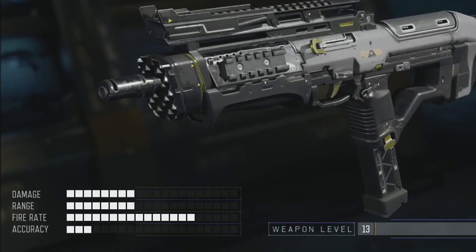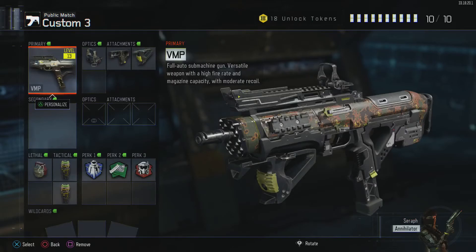Every gun in Call of Duty Black Ops 3 is broken down into four categories they're rated on: damage, range, fire rate, and accuracy — on a scale of 20. The VMP boasts stats of 8 damage, 8 range, 15 fire rate, and 3 accuracy.